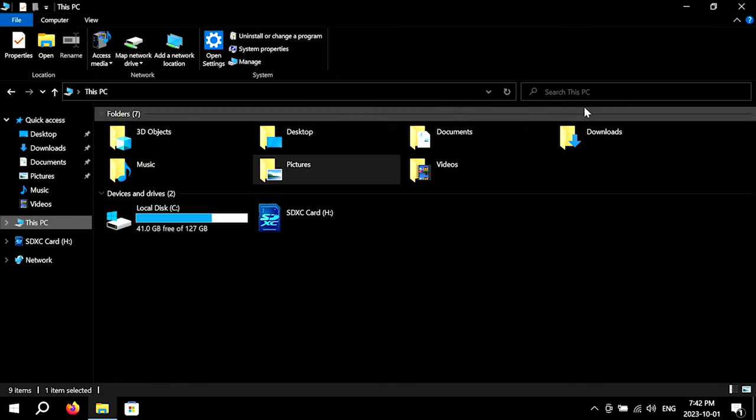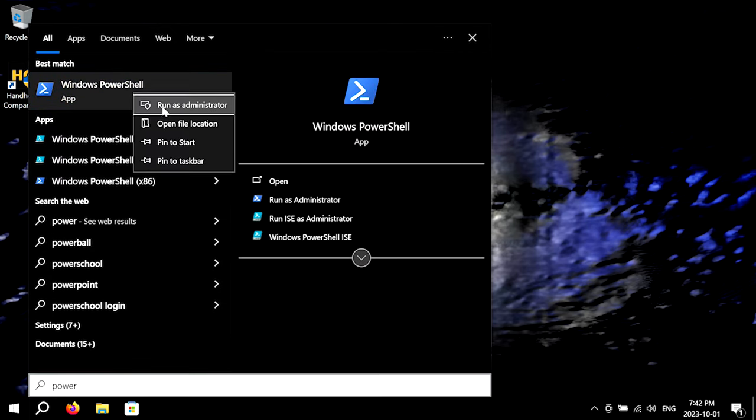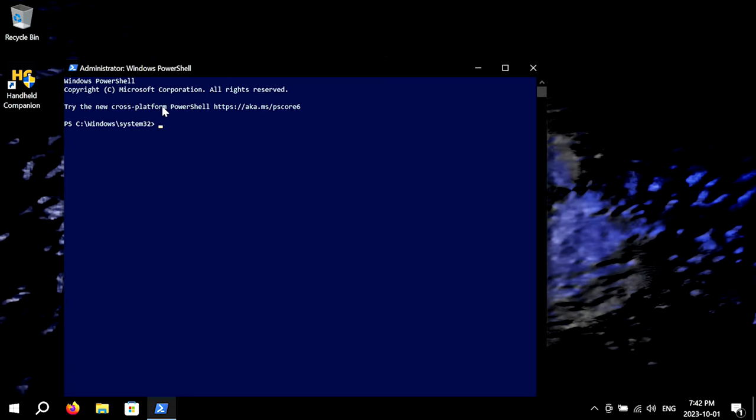Much better. Now open PowerShell as administrator. To improve Windows sleep mode, run the following three commands. First: 'PowerCFG /setACValueIndex scheme_current sub_none consolelock 0'. Run the same command again but change 'setACValue' to 'setDCValue' and hit Enter. Lastly: 'PowerCFG -H off'.